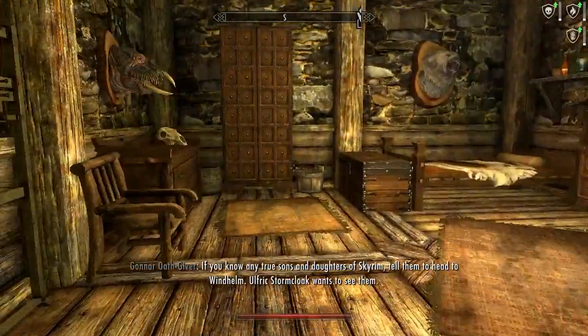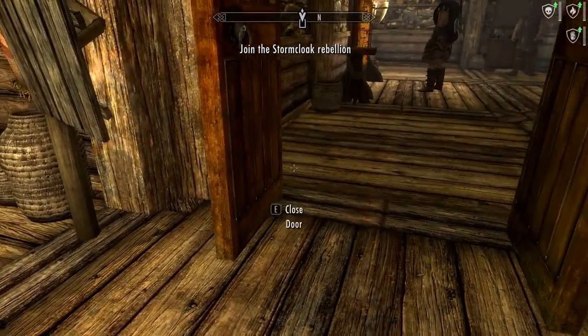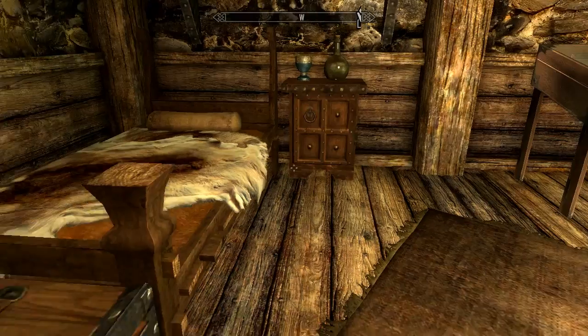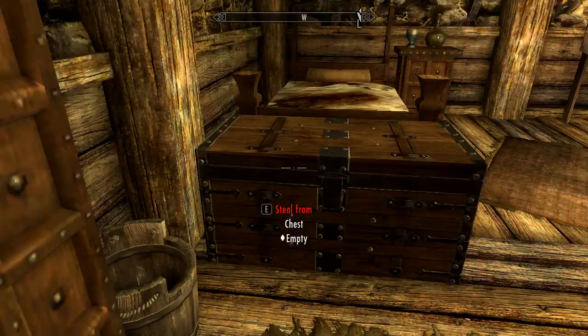NPC: 'If you know any true sons and daughters of Skyrim, tell them to head to Windhelm — Ulfric Stormcloak wants to see them.' Is there anything in here? Found some gold.